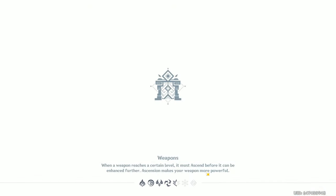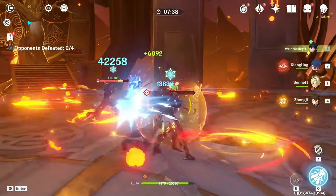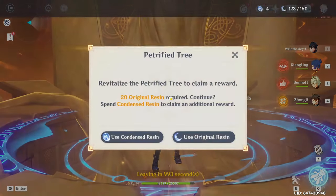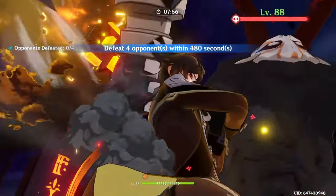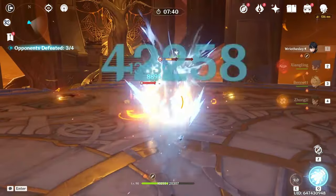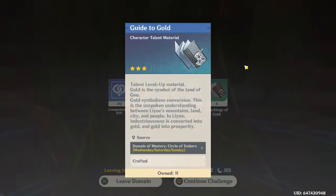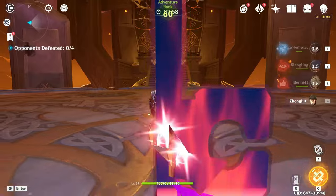I used to be the type of person to say 'I don't need Zhongli,' but then I pulled Wanderer and realized I can't play him without a shielder, because he gets knocked back so much. So I was on a mission to pull Zhongli for eight or nine months after pulling Scaramouche. Now I'm using Zhongli quite often — I really understand what people mean, that once you get Zhongli you just become so lazy tanking everything. Another gold book! Let's do one more round and see if I can crown his E skill.